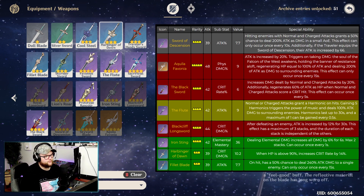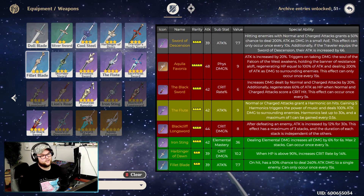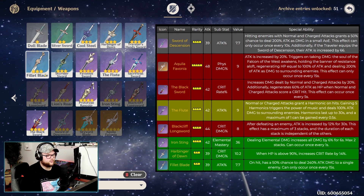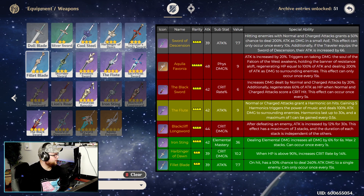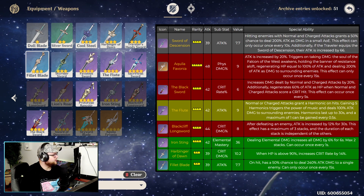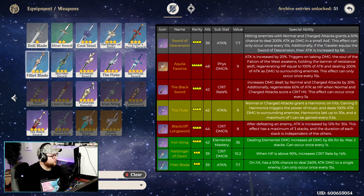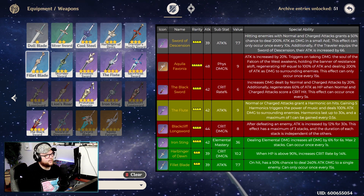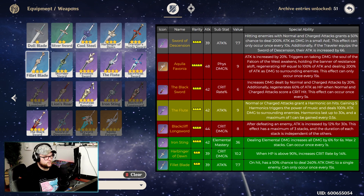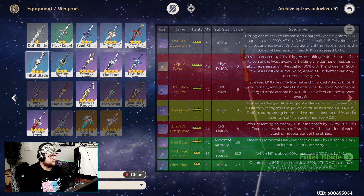Last but not least, the Filet Blade — it has attack percent and on hit a 50% chance to deal 240% attack damage on a single enemy, occurring once every 15 seconds. I really like the Filet Blade even though I've outgrown it a bit.